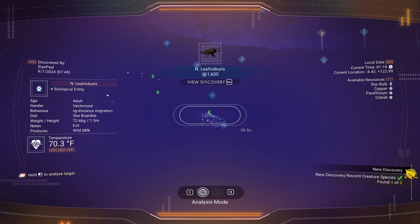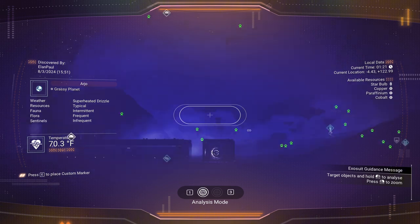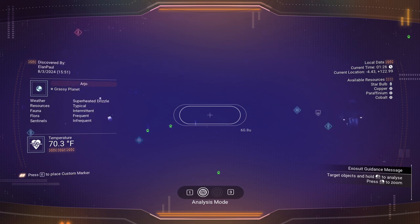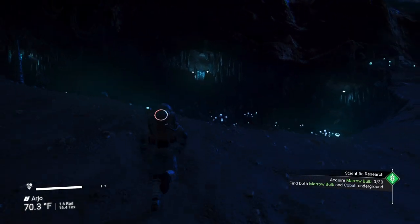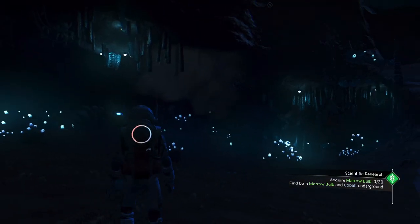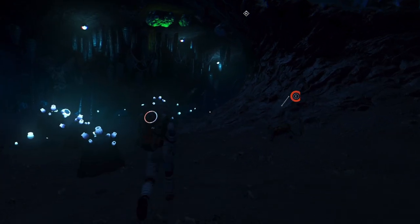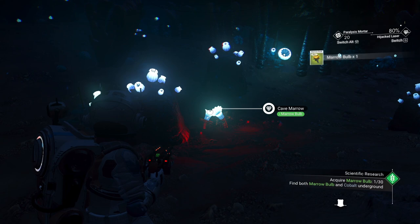Something I always recommend doing - I usually recommend that you try to discover all the animals on a planet, because you get a nanite bonus for doing so, usually in excess of a thousand nanites at one shot. Rather than getting 10 nanites for discovering an animal, if you get all eight you get a thousand - that's a pretty good difference. The marrow bulbs are usually not those rocks; they're usually like little flower-like devices - like those right there. There's one, a couple down there - that's the marrow bulb, that's what it's looking for.